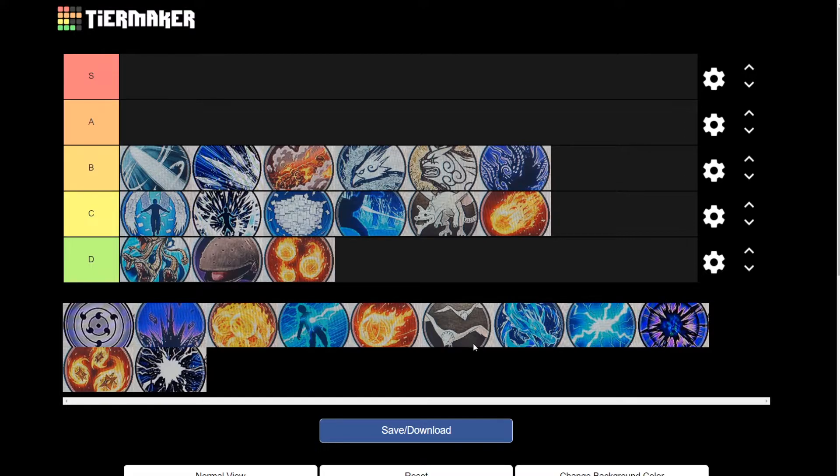And our last B tier jutsu is going to be the Fire Style Phoenix Flame Scarlet Claw. Now this one could be an A, but I'm going to keep it at B for my own personal reasons — I just don't really like this one. However it could be an A because it is a fire style and it's pretty effective. But I just believe it's at the B tier.